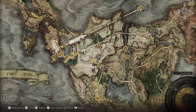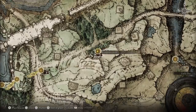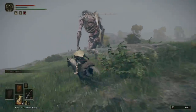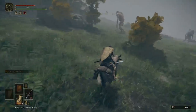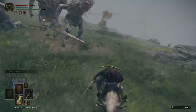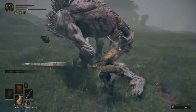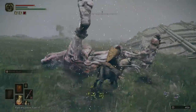Another pretty early game one, although definitely tougher in my opinion, is coming here to the Warmaster Shack Site of Grace, which is very close to early game stuff. Going south at this point, you'll find more of these trolls just out in the wild if you're ready to take on more than one at a time. There's a total of five. They're all somewhat spread out, so you don't have to kill all five at once. Much like the giants on the bridge, these can hurt each other as well, and once there are only a few left with low HP, you can clean them up one after the other.